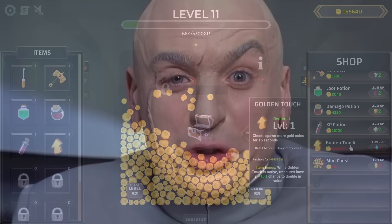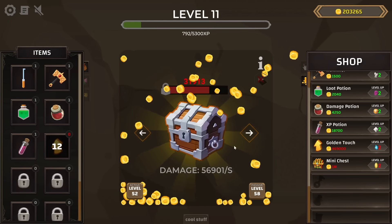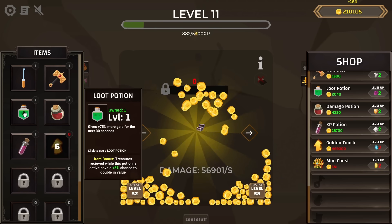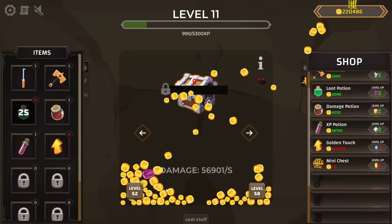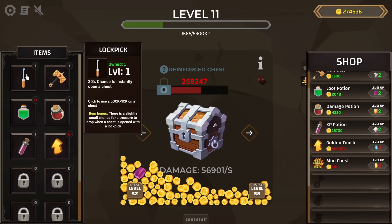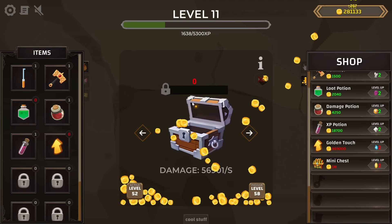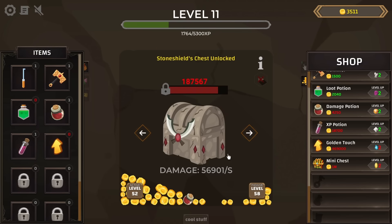Let's use some of these things since I already spent money for them, like the Golden Touch, which gives more gold coins for 15 seconds. We could combine that with the loot potion, which is active for 30 seconds — and we get back all that money we lost. The lockpicks are kind of a moot point right now because they only give a chance to instantly open one chest, and none of the chests are locked long enough for it to be a concern.